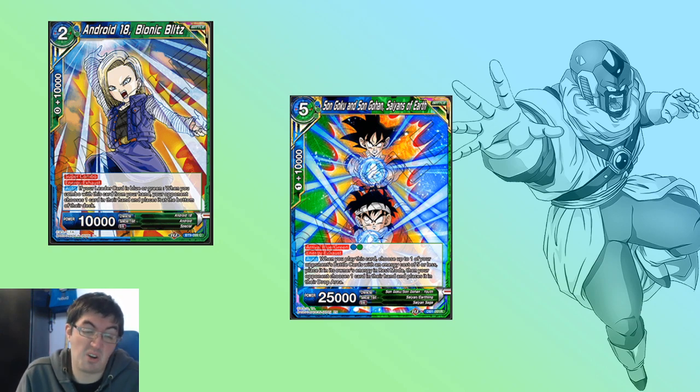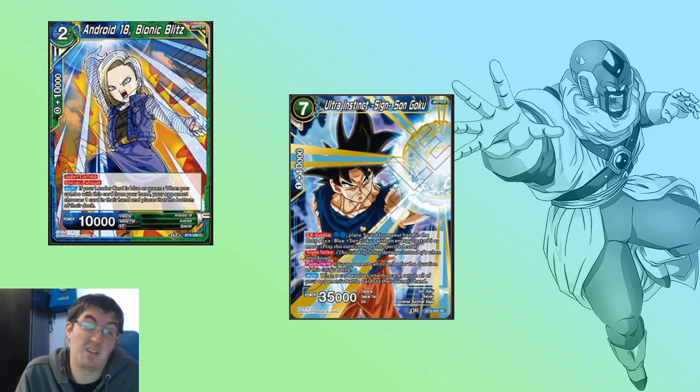And if you really want to go even heavier with the blue or even heavier with the memes, you could play something like Ultra Instinct Son Goku — you're already playing the Arrival, why not? The point is, there's a lot of things you can do just because you're playing Bionic Blitz. She makes everything easier. All these dual-color cards make everything easier when it comes to deck building.